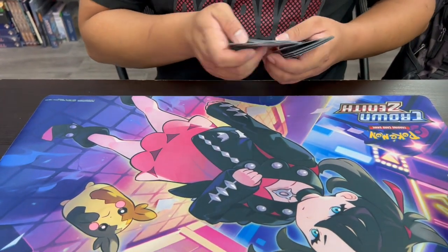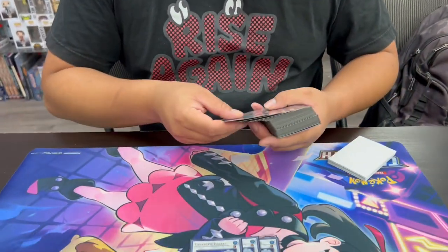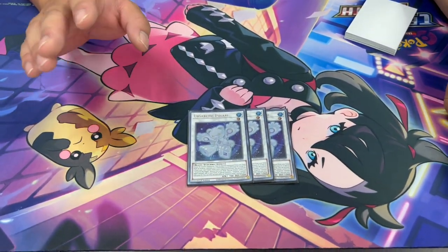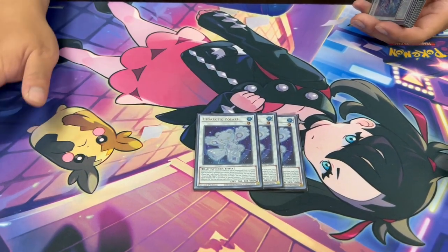Going into the extra deck, we start with three Earthsartic Polari — a Level 1 Synchro Monster made by sending a Tuner and a non-Tuner from the field to the grave whose difference in levels is 1. So a Level 7 non-Tuner Earthsartic Minor and a Level 8 Earthsartic Major with a difference of 1 lets you summon Polari. This is essentially a Dark Synchro. When summoned, it directly activates Big Dipper from your deck. While it's on the field, you can tribute a Level 7 or higher monster from your hand or field to special summon an Earthsartic from your graveyard or add it back to your hand. The main point of this card is to grab the field spell, which reduces the cost of the Earthsartics.